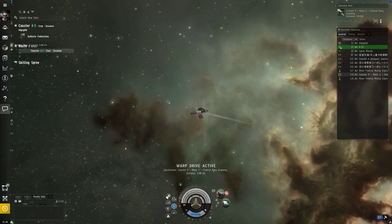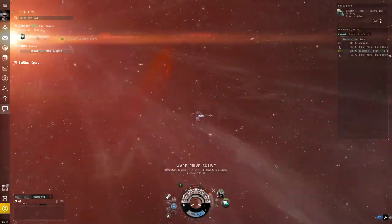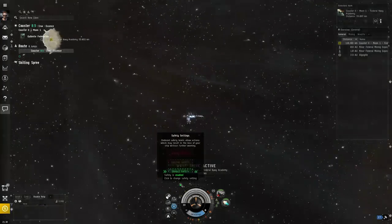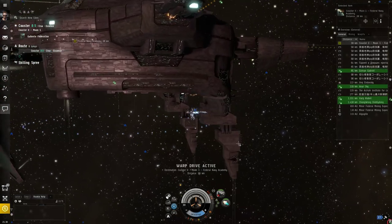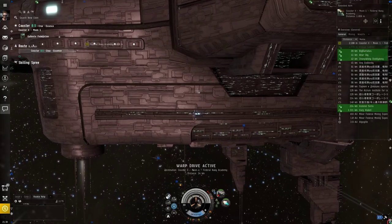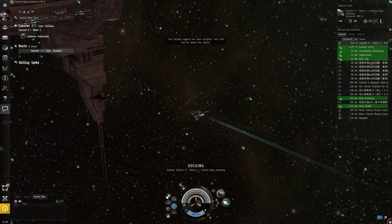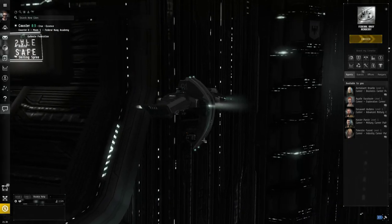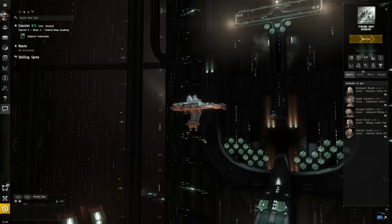By default, the game is set up to not let you do things that will get you flagged as a suspect or criminal. This little green pip is your ship's safety. When it's green, it won't let you do anything that would get you flagged. If we click it, we can switch to partial safety — now it's yellow. The game will let you do stuff that flags you as a suspect, but still won't let you do things that flag you as a criminal. If you were to accidentally target another player and try to shoot, the game would warn you it'll make you a criminal and won't let you unless you switch safety to fully disabled. In high security space, you probably want to leave safety on green until you know you want to do slightly nefarious things.